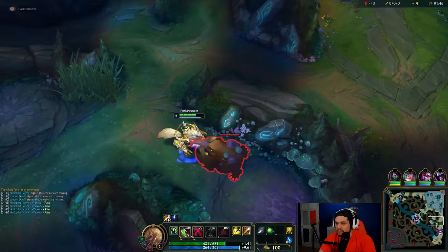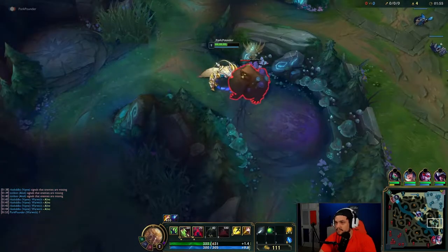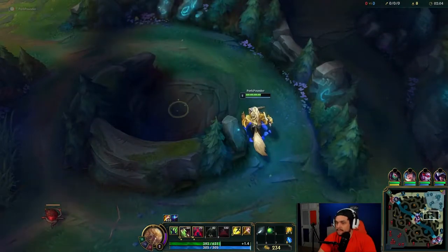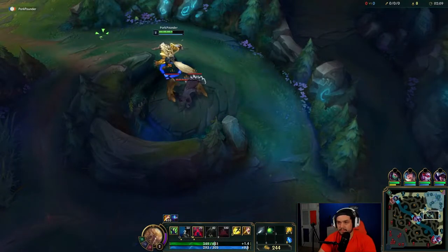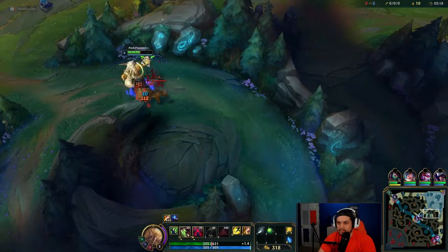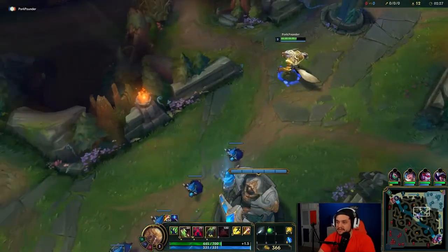We're going to start blue. I do my complete blue side, rotate to red, and then look to gank. So your Q is your auto attack reset — it's a bite, a chomp, kind of like Trundle's Q or Jax's W. You want to use it on higher health minions because you heal for a percentage of the damage you actually deal.